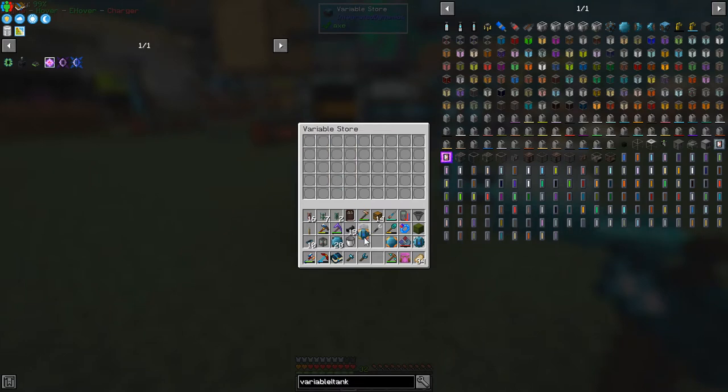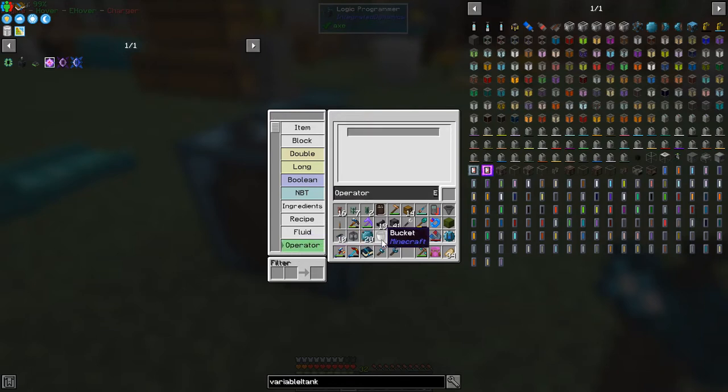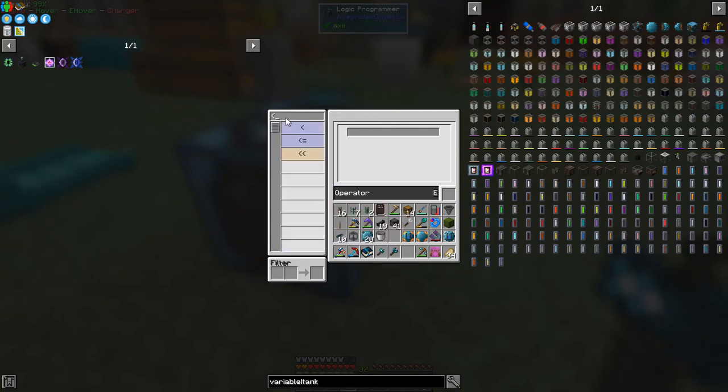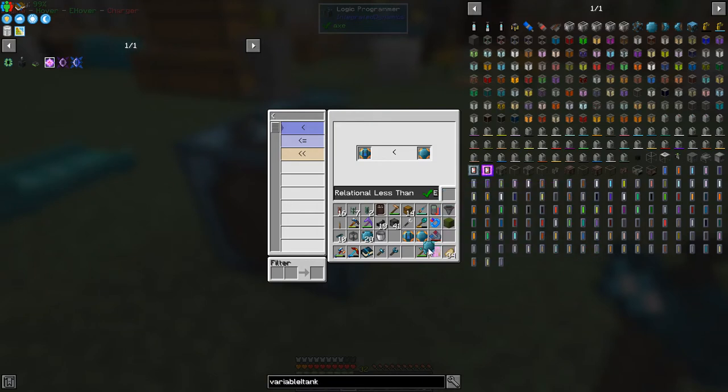I need these with me because I need to put them into the programmer before putting them into the variable store. Now we can do an operator - what we want is to say if this is less than the max level then we want a true value. It's probably got less than in here - it's called a comparator actually. Yes it's in this list - less than, using the left angle bracket. So we say if this is less than 2000, then we're going to put this into a variable - it changes its color to cyan, indicating it's a variable.